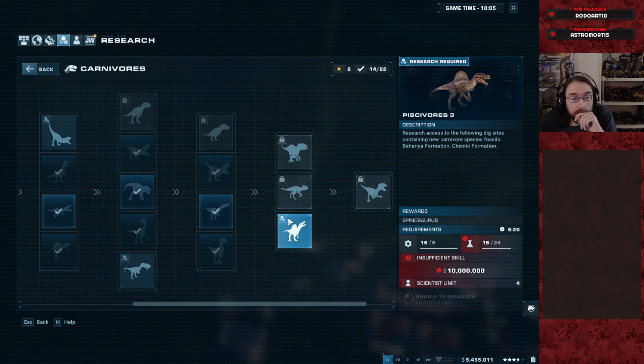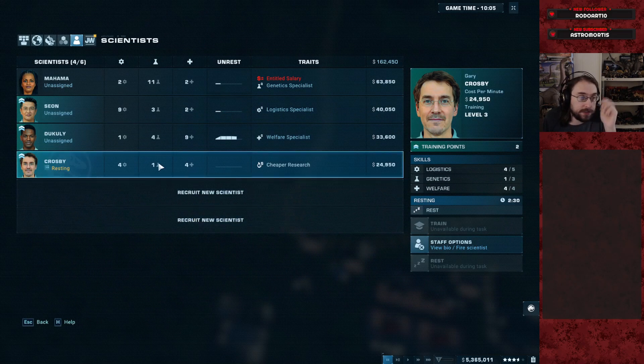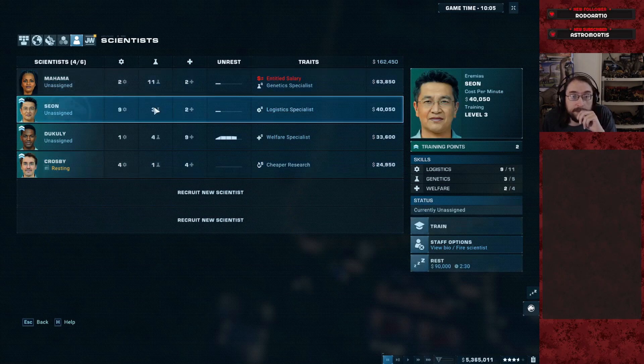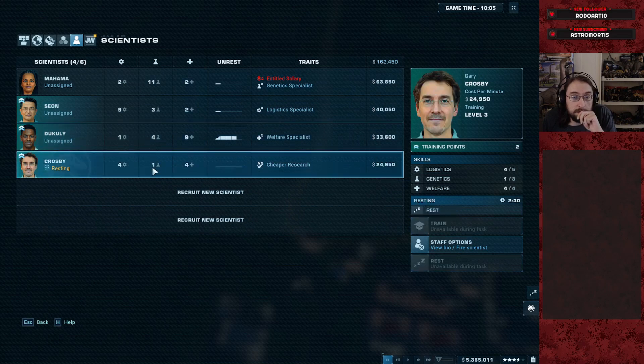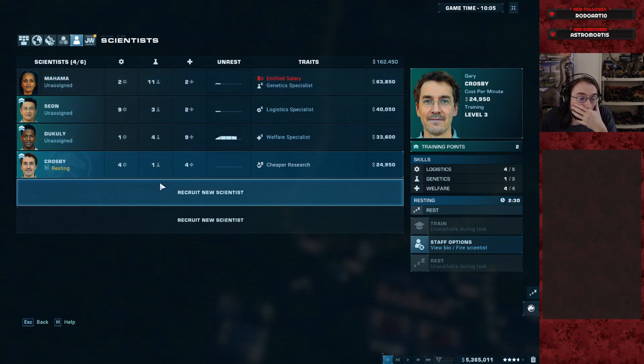Wow. 24 on 4. You know what? We can probably pull that off. Also, this guy needs a break. 24 is insane. We can put two more into you. Two more into you. Which is 23 if I'm not mistaken. Incredible work. So look for somebody super cheap with some genetics. 330.